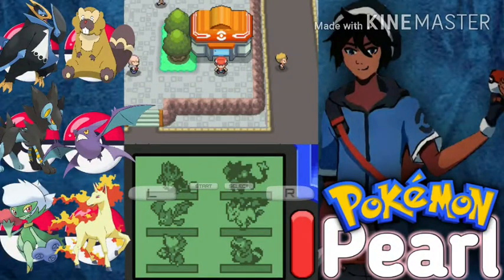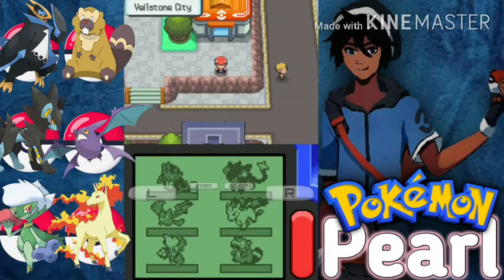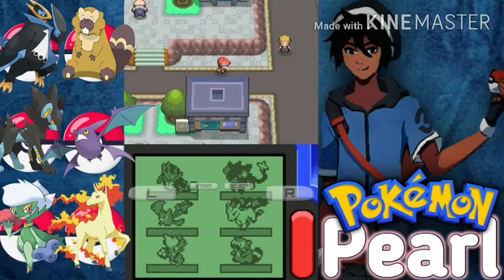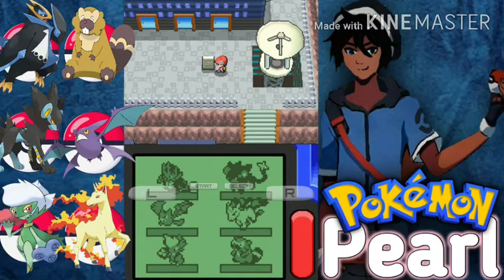Hello there viewers and welcome back to Let's Play Pokemon Pearl Version. I am GamerskAI. Last time we defeated Candice, the gym leader of Snowpoint City, and obtained the 7th badge here in the Sinnoh region. After that we're back here in Veilstone City to explore the warehouse of Team Galactic. Today we are going towards their hideout, or headquarters. So without wasting too much time, let's go there.